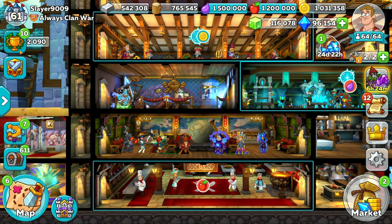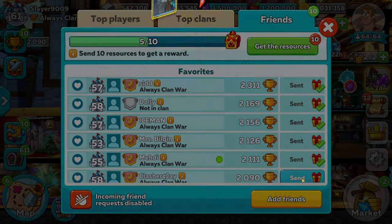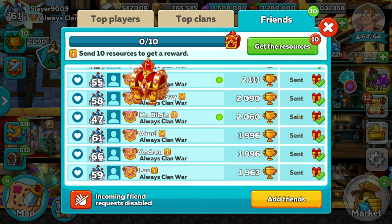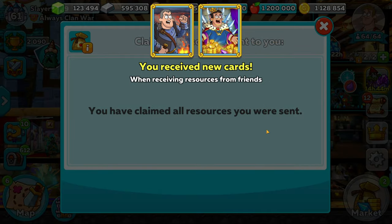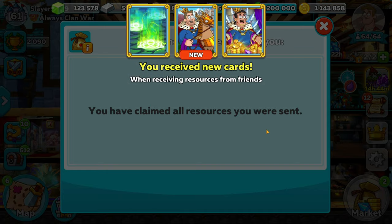The next best way in earning cards will be sending and accepting resources to and from your friends. This is really simple and so easy to earn new cards, it shouldn't be ignored. Just remember, even if you are full on resources and have a tendency to forget this step, just do this the first time you get onto the game — missing out on a day's worth of cards can be quite punishing if you're trying to collect all the runes.